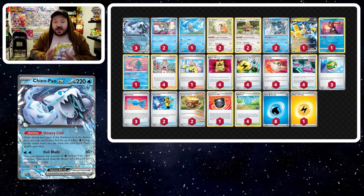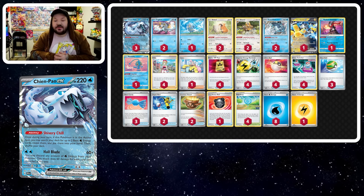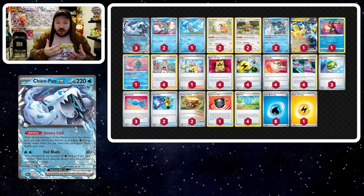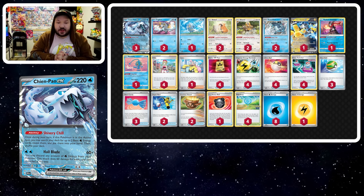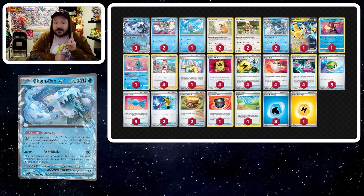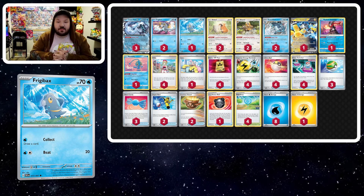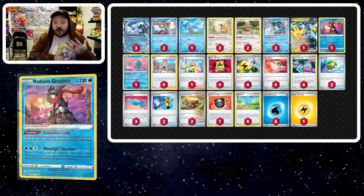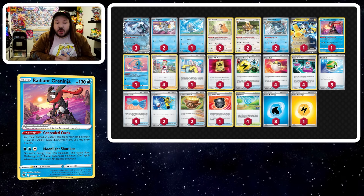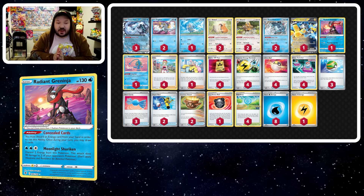This list is heavily based off Jared Grimes' list, where they made top 16 at Knoxville Regionals, and I took inspiration from fellow TSS member Ian Robb for placing highly at the Latin American International Championships in late 2023. Chien-Pao is largely figured out, but we did gain the new Frigibax. We're going with a build focusing on Iron Hands, due to Lawstone boxing seeing a lot of success at Knoxville. Radiant Greninja is still there to snipe some prizes on the bench.